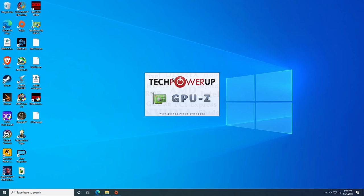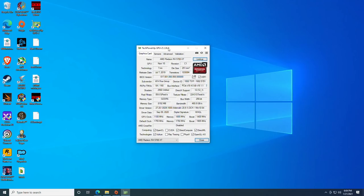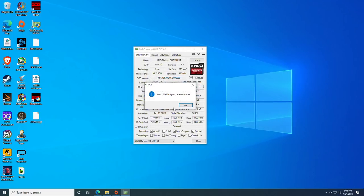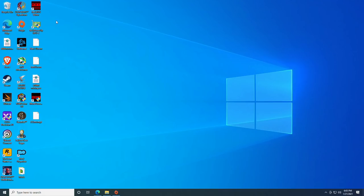We have TechPowerUp GPU-Z here to do that — you will have to run it in administrator mode. Down here there's a little button to save the BIOS, so you're just going to click save and save to file. Another thing to note is that the super low power consumption is only on the Samsung cards; the Micron cards still go to about 100 to 110 watts. That's just been true since the beginning — they take a little bit more power — so keep that in mind.